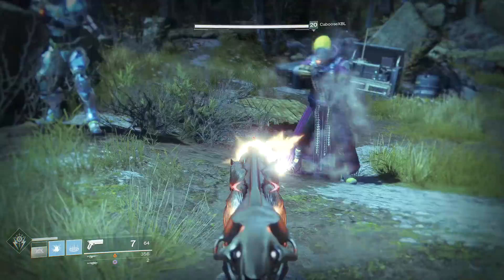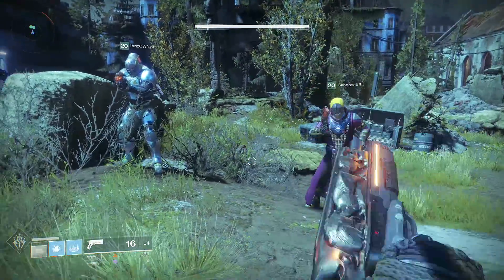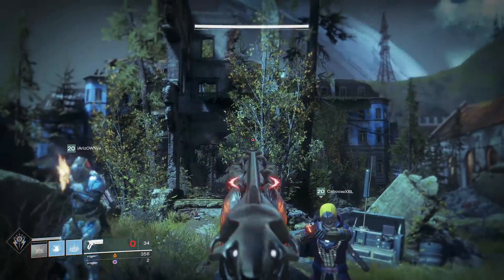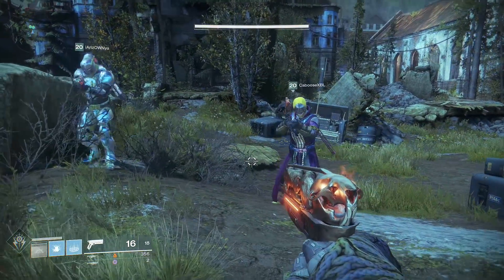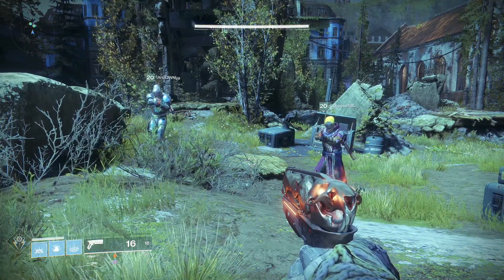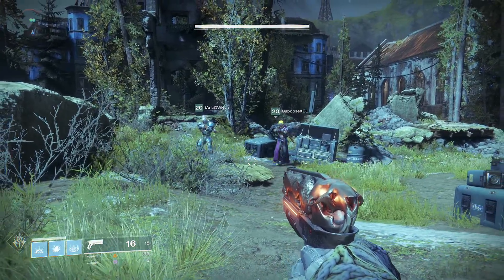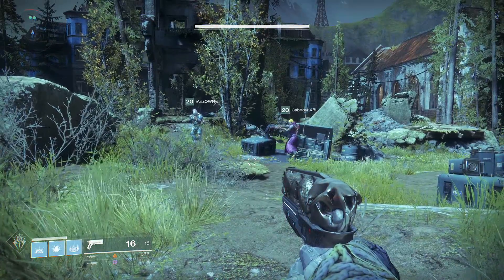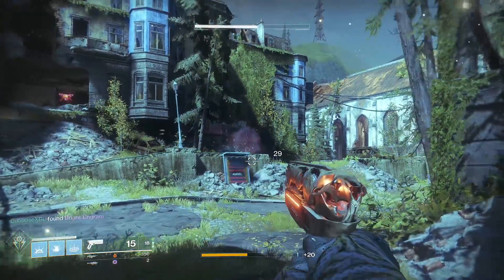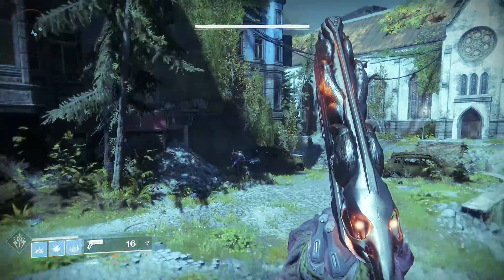You'll notice that the fire rate becomes incredibly fast and we believe that the bullets do more damage as well. This effect also stacks up to six times, which would only be useful in the raid because that's the only place you can have six people on your team using these things at the same time. As my teammates back up, the flames from inside will go out and I'll lose my effect — showing you the range at which you have to be close to each other. Another really cool thing about this gun is that if you reload right after getting a kill you'll go invisible for about three seconds, and a lot of people have been using this in PvP.